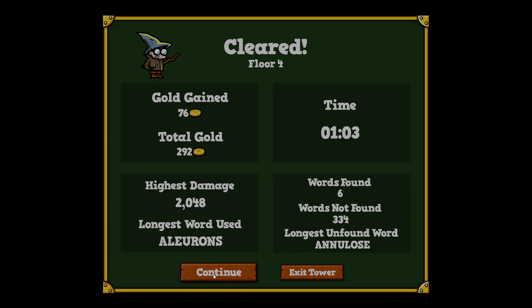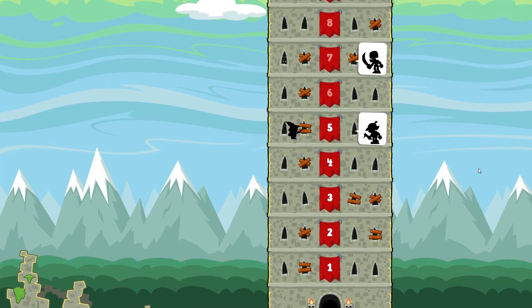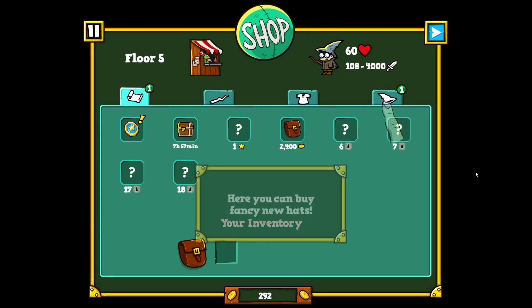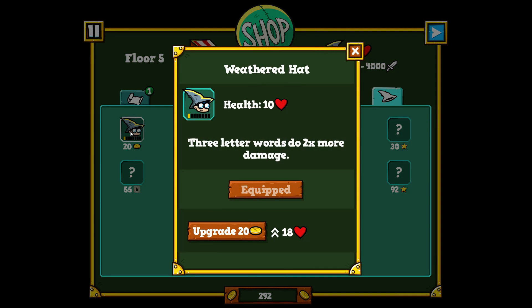Nice — we've cleared the fourth floor, got some more money. Now we're going to the fifth floor, which has a small boss. Here you can buy fancy new hats. This hat I have makes three-letter words do twice the damage — that's pretty cool! Let me upgrade it a couple of times.